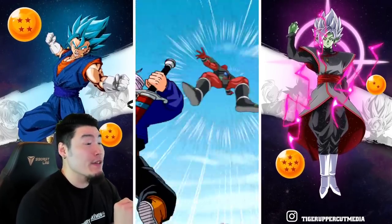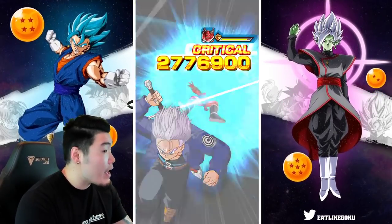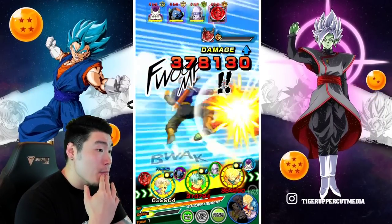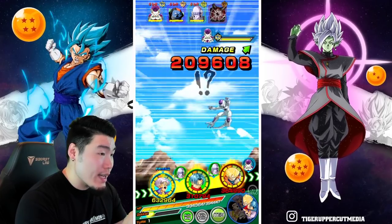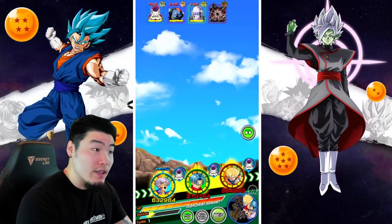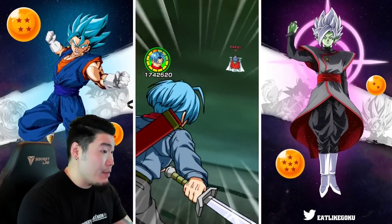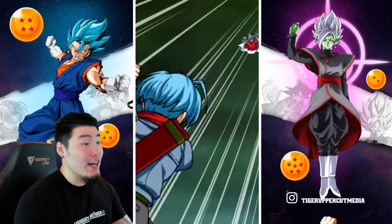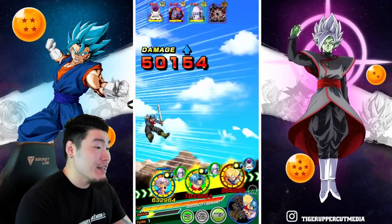3.6 mil is the first super from the rainbow Trunks — not bad, not bad, and this is without support as well, so that's actually pretty decent. We got a couple additional attacks here but no additional supers, which is good, because we don't actually want to do that much damage if we can help it. Hopefully this Trunks does not get a crit, because we don't actually want to do damage.